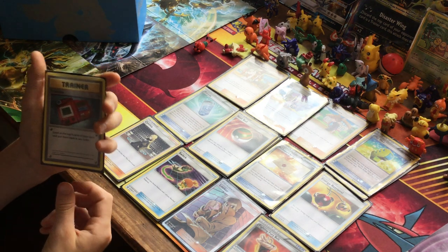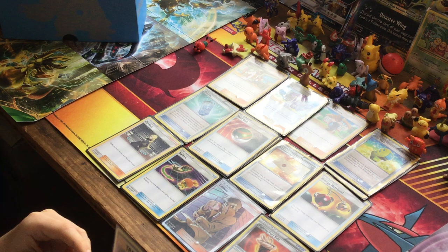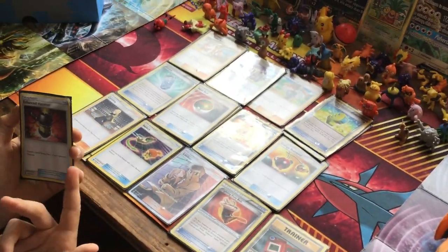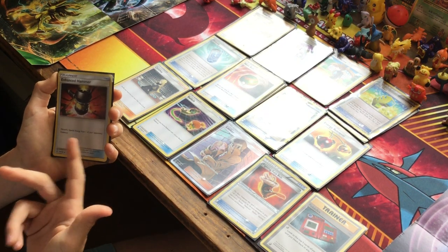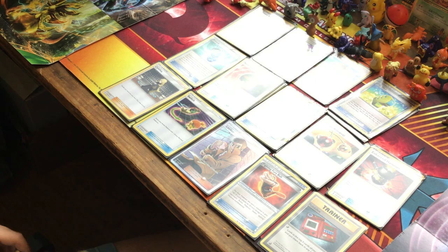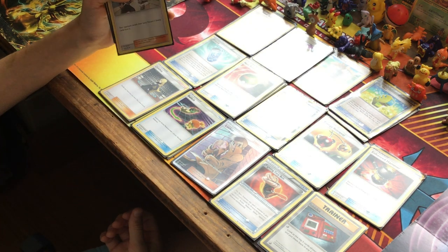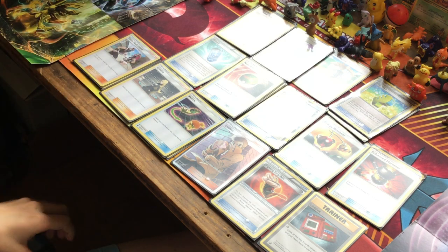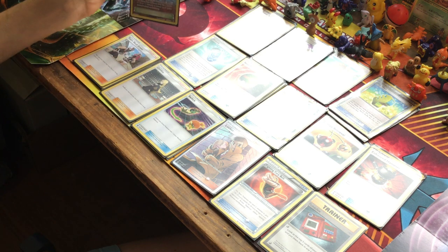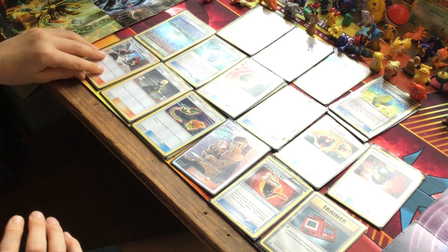A Pokédex lets us look at the top five cards of our deck and put them in any order, which is useful when we need a specific Pokémon. Two Enhanced Hammers - if our opponent is a big hitter and they're non-colorless, we can keep discarding their energy so they can't attack for a few turns. Two Team Flare Grunts to discard two energies from your opponent's active Pokémon. And one stadium card just to discard your opponent's stadium - wouldn't really recommend it; use a better stadium if you have one.